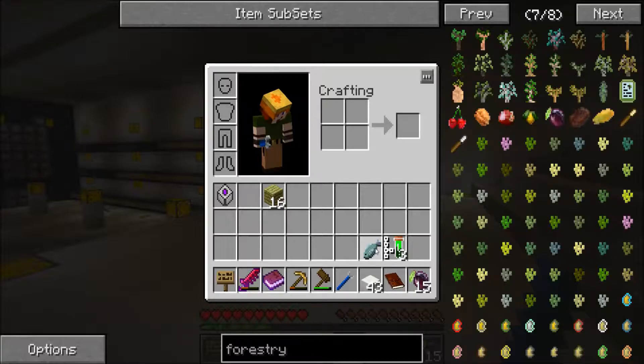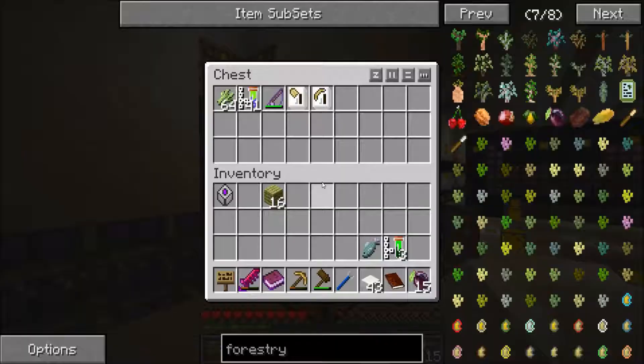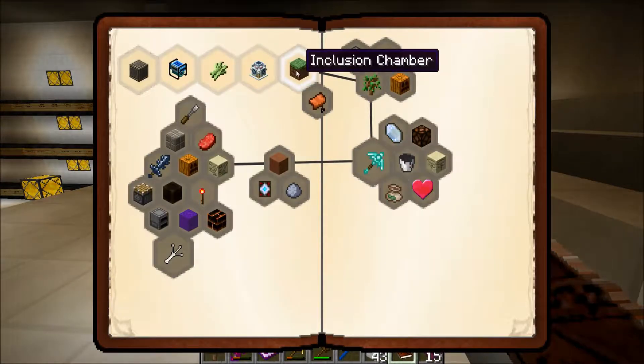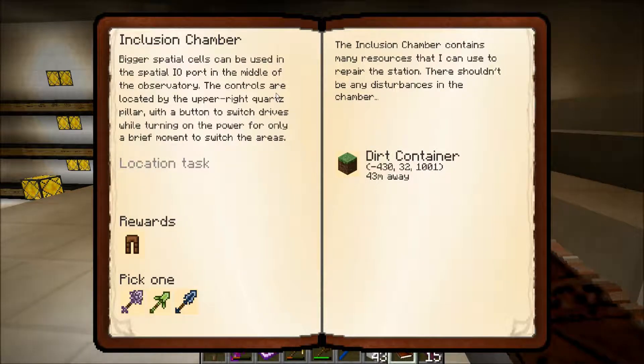Let's take a look. Let's put this up. Put the fish up — we don't have any way of cooking the fish yet, but that's okay. Inclusion chamber: bigger spatial cells can be used in the spatial I.O. port in the middle of the observatory. The controls are located by the upper right quartz pillar with a button to switch drives while turning on the power for only a brief moment to switch the areas.